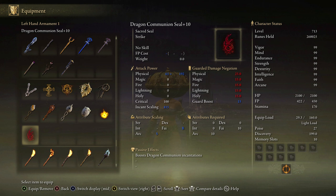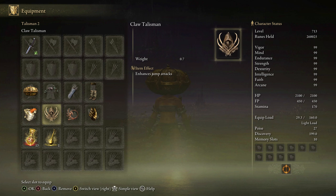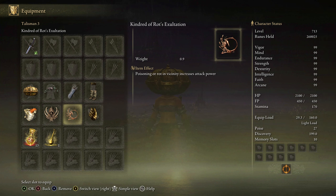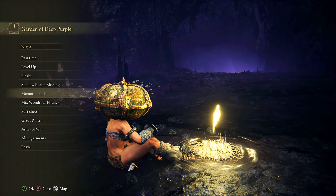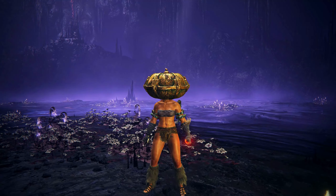The next part that's important for this build are the talismans. There's a talisman that makes you stronger if Scarlet Rot poisoning is in the vicinity — so either it's you getting poisoned by Scarlet Rot or your opponent — and that is the Kindred of Rot's Exaltation Talisman. You want to put that on. You also want Millicent's Prosthesis because you will be using the backhand blades and you can attack quickly with them, so it boosts your power a lot. And you want to use the Radagon Icon — it doesn't make a massive difference to how quickly you can get the spells off, but it's still pretty useful, because the two spells we're going to be using are very slow.